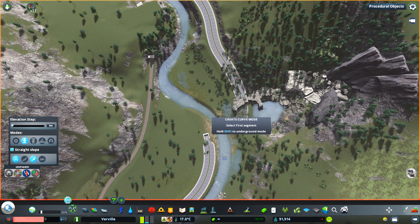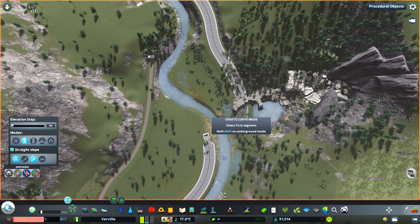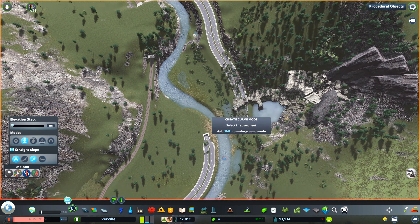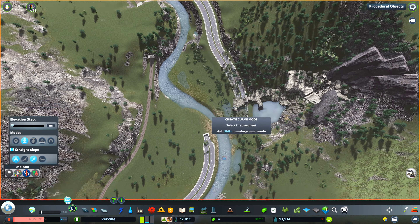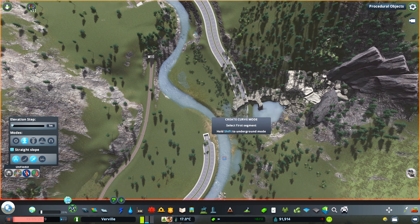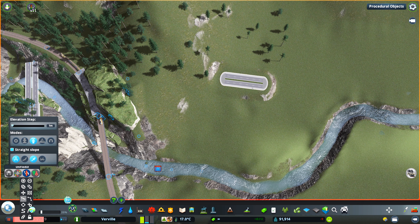We are already moving to the highway build up the mountain. As you can see I'm still using CSUR in the timelapse, but as I said, for the cinematics it's going to change — I switched to the European highways, which also look fantastic, and I'm really glad with that choice. Oh wow, and I also have Network Multi-Tool now — it's because it's a lot newer footage. I tried to incorporate some nice elements to the highway, for instance a highway bridge crossing this canyon, and I added some extra tunnels here and there.